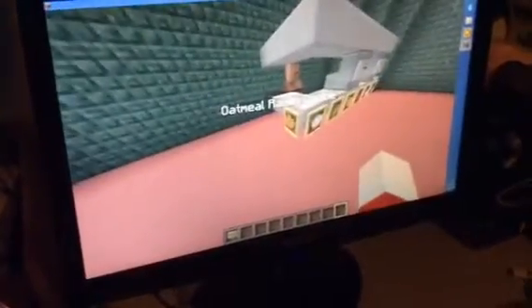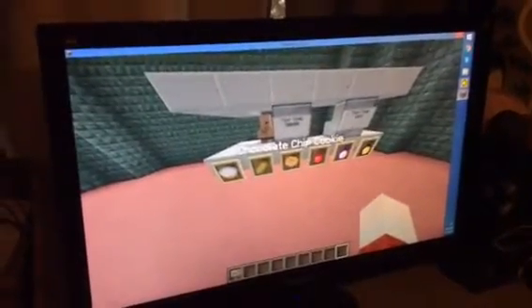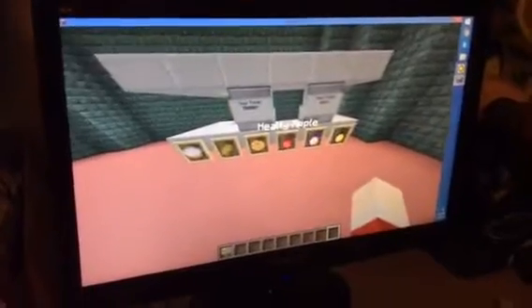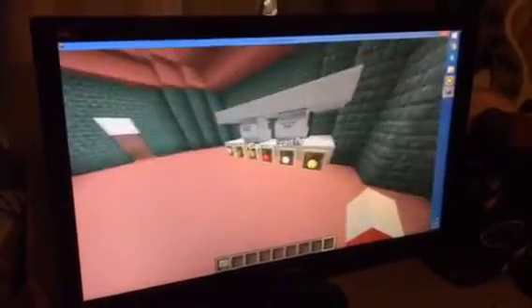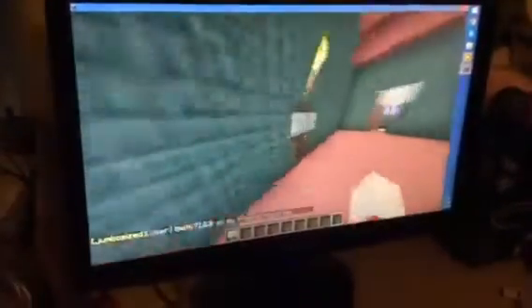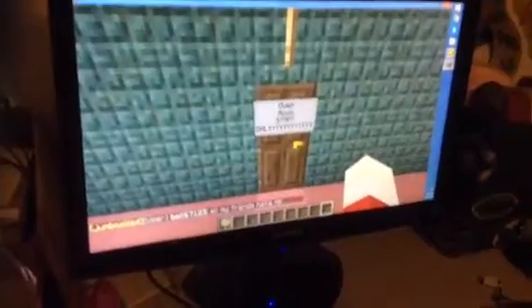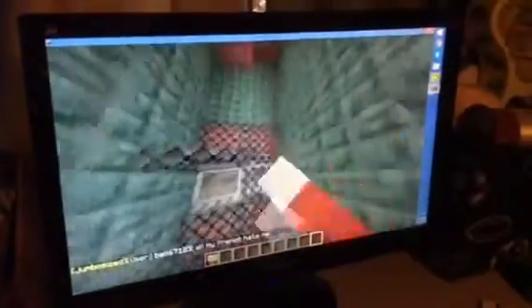The roof is invisible. She has oatmeal raisin cookie, vanilla cake, rye bread, chocolate chip cookie, healthy apple, caramelized apple, and candied apple. And this is her oven room — staff only. There's her ovens and stuff.